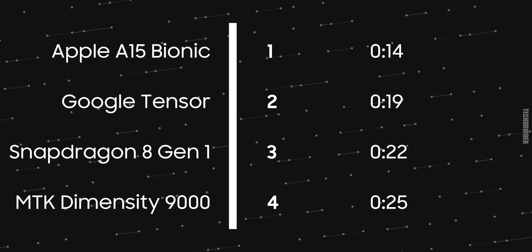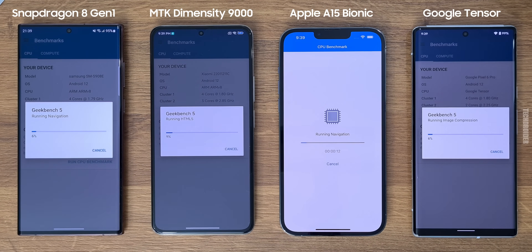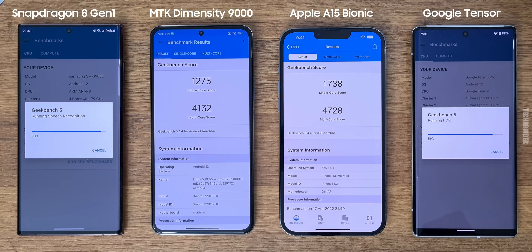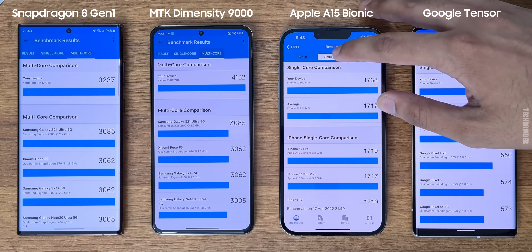The third test is Geekbench benchmark. After this continuous session, the lowest score is on Tensor, then 8 Gen 1. MediaTek managed to get 4,000-plus in multi-core, but Apple is way ahead in Geekbench results. Now moving on to the Antutu Benchmark test.